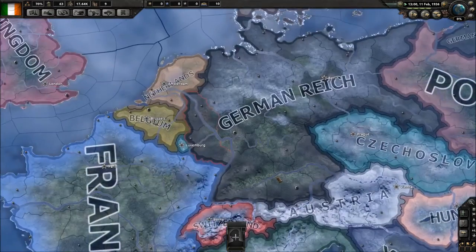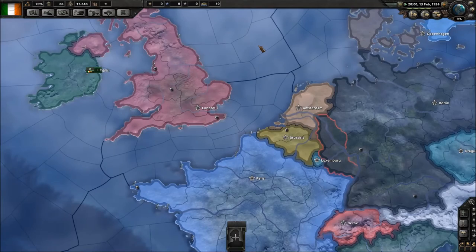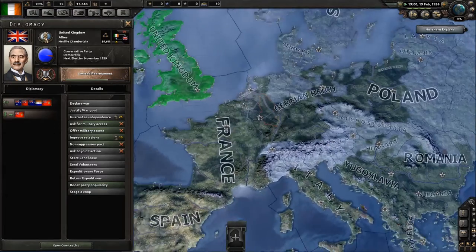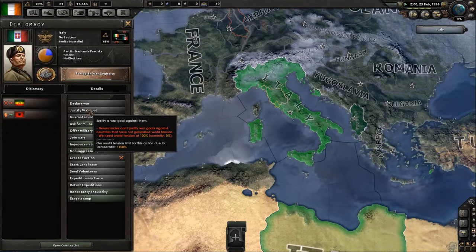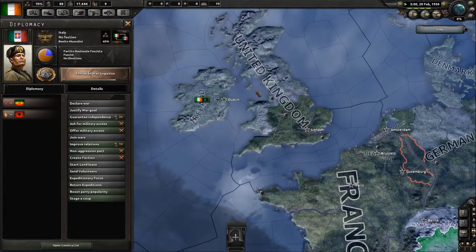Communist nations are constrained a little more than fascists. As Ireland, a democratic nation, I cannot declare war on the UK for no apparent reason unless they have generated world tension. For example, once Italy conquers Ethiopia, I could justify a war goal against Italy for declaring war — but world tension has to be at 100% for a democratic nation to do so. You'd essentially need ludicrously high world tension to do anything, unless you switch your party to fascist or communist.